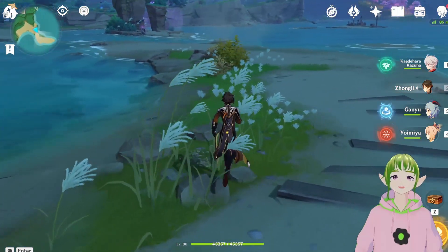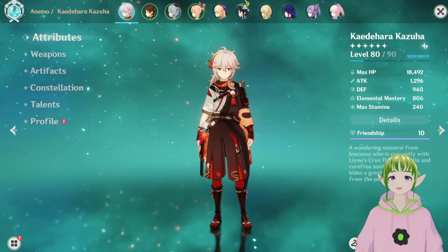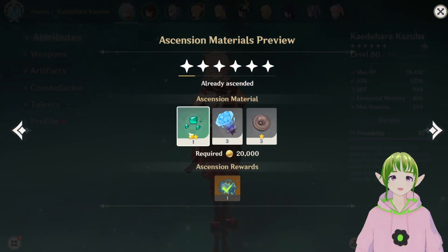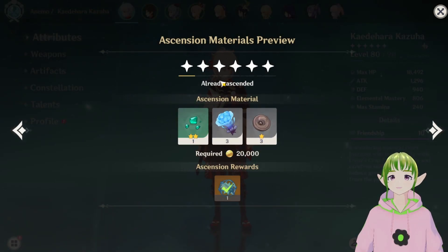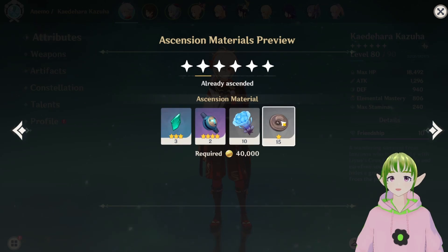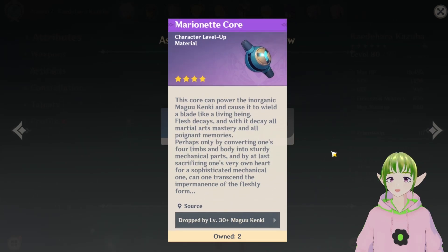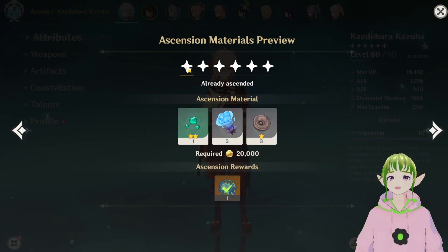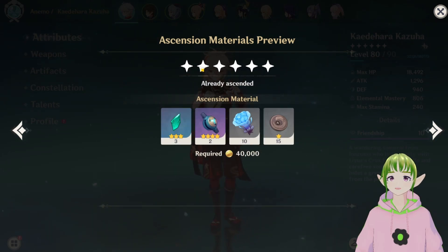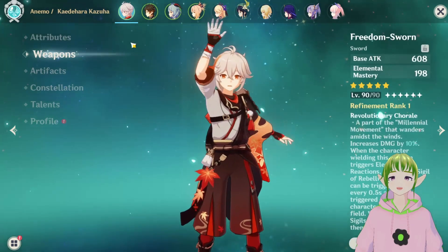We're going to be looking at 5-star characters through that lens. To ascend a character from level 20 to 40, you need a gemstone sliver, a regional specialty, and mob drops — generally pretty easy for most characters. However, some, like Kazuha, have a regional specialty not available until Inazuma. To ascend from 40 to 50, you need all three of those plus a world boss material. Kazuha's is dropped by the Magu Kenki in Inazuma, which requires AR-30 to access. Those two ascensions — 20 to 40 and 40 to 50 — are what we'll use to categorize whether a 5-star is usable as main DPS for a new account.